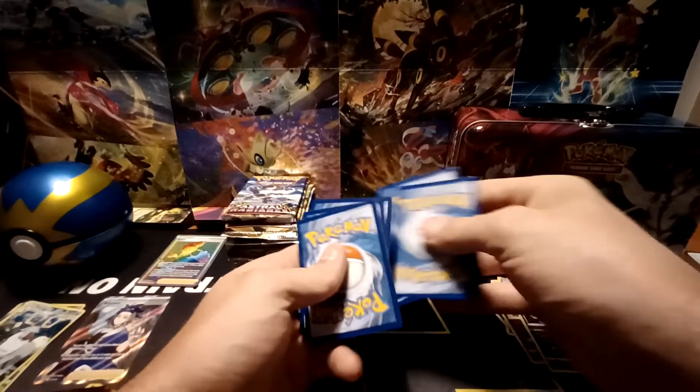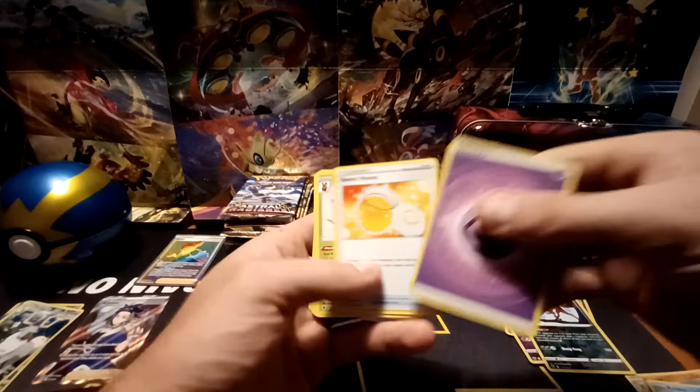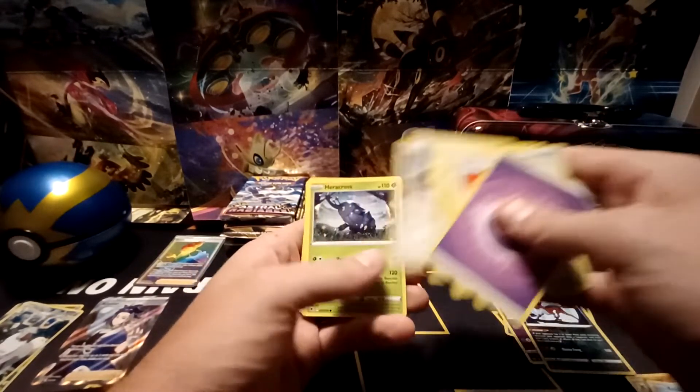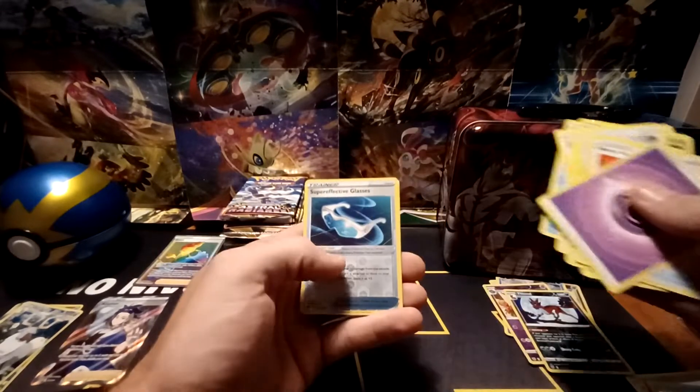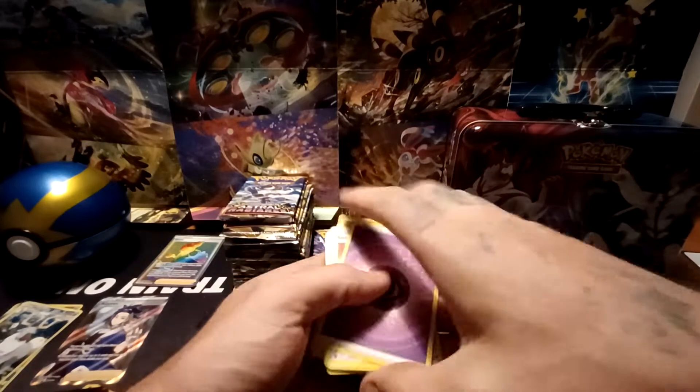White-Bordered Code Card here. We've got Psychic-type energy, Sweet Honey, Cricketune, Bisharp, Pawniard, Eevee, Heracross, Teddiursa, Mantine, Reverse Hollow of Super Effective Glasses, and a Mighty Anna non-holo.